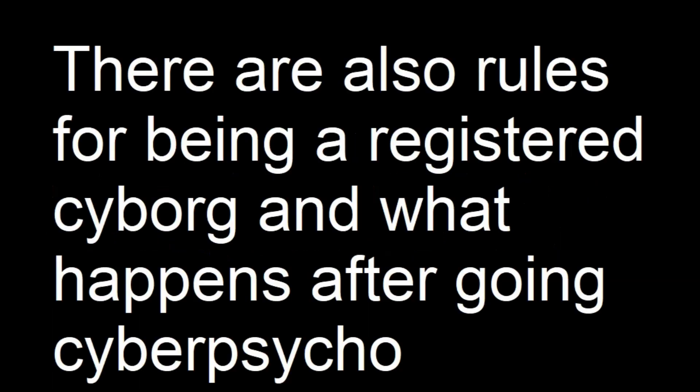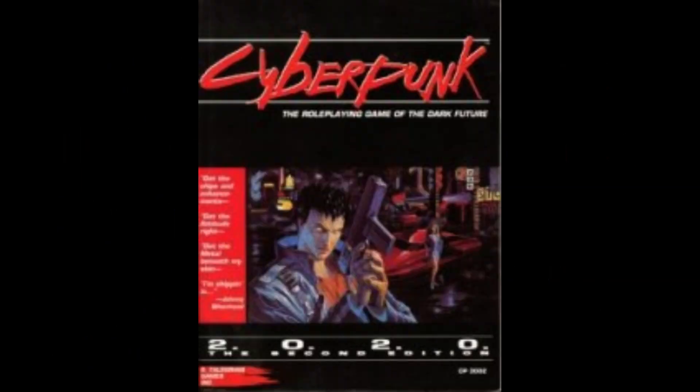There are rules for getting therapy to regain humanity, also found in chapter 6. When I played, we never used them — humanity cost was permanent. That gives us a brief but hopefully easy-to-understand introduction to how Cyberpunk 2020 balances cyberware by having it erode a character's humanity.